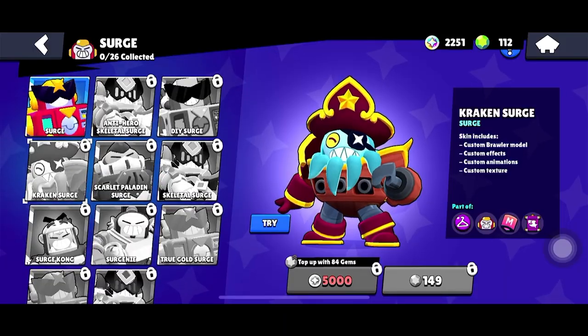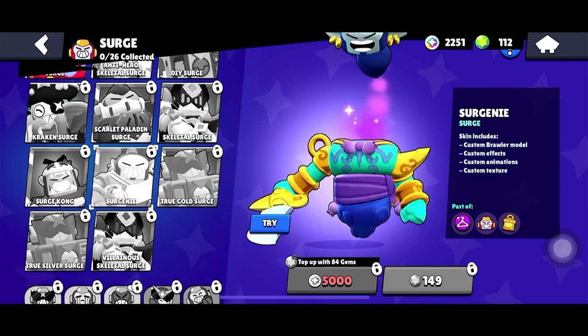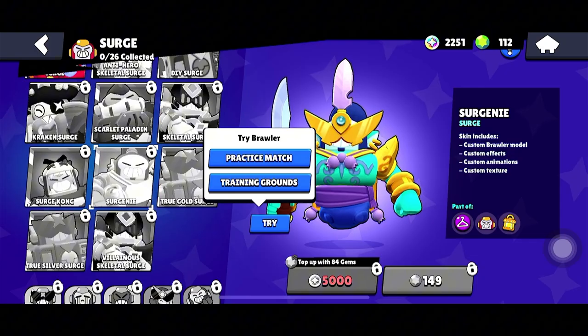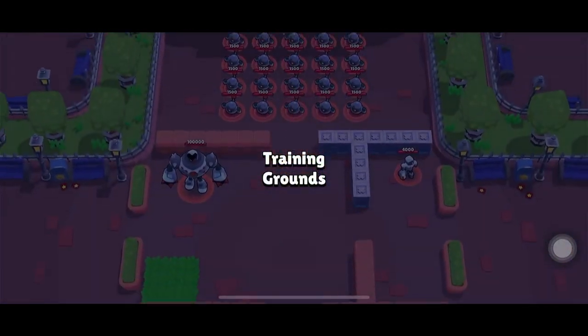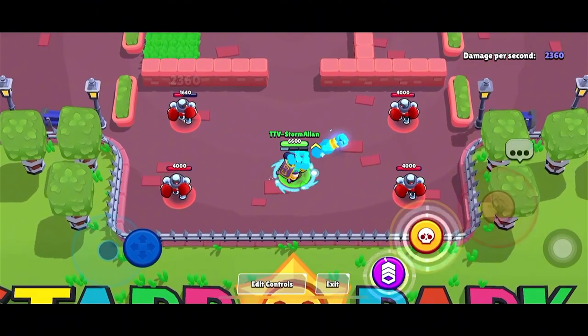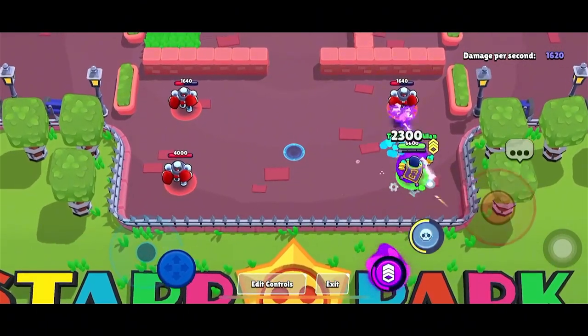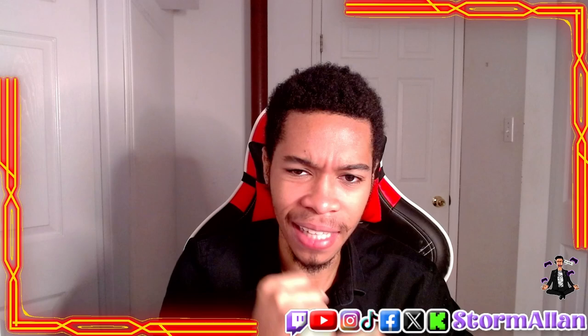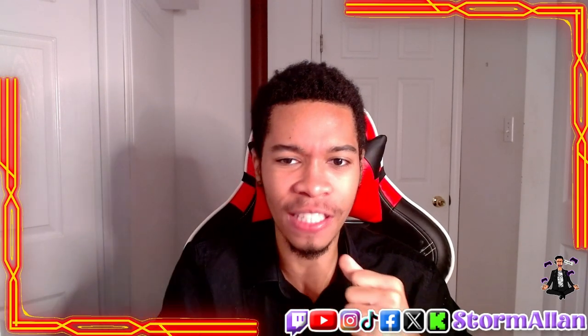At number 7 is Surge Genie, available for 149 gems or 5,000 bling. It's a fun mix of Surge and a genie, with some quirky animations added to the design. The skin looks fun, but when it comes to epic factor and wow appeal, it sits right in the middle — it doesn't give me that 'wow, that skin is epic' feeling, but it gives a nice little vibe.